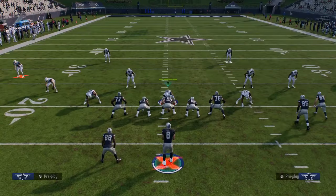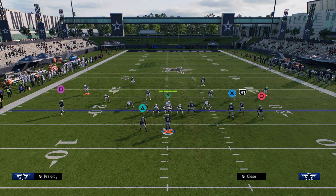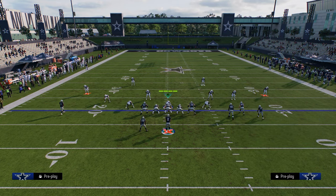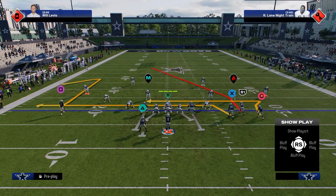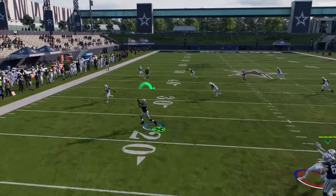If they play curl flats to defend the comeback, then you have that high-low read between the comeback and the drag, which is one of the best ways to attack defenses right now. Typically they're going to switch stick to take the post route, and then we can work this high-low between the comeback and the drag.